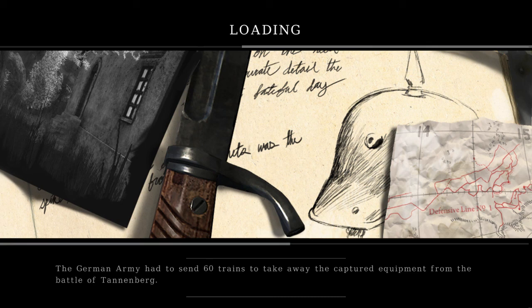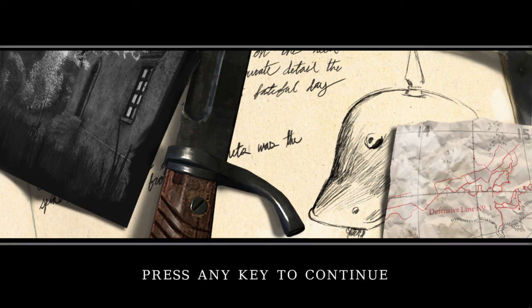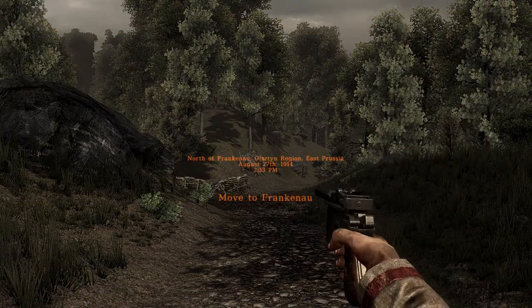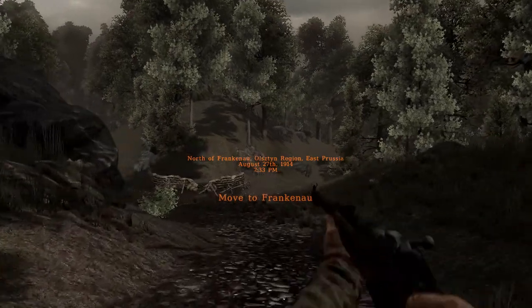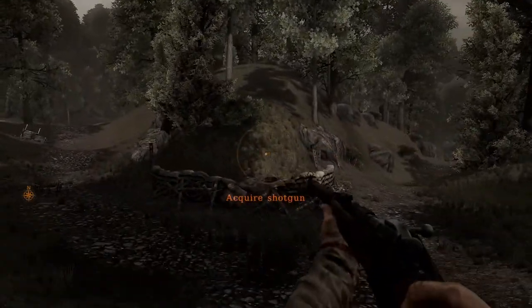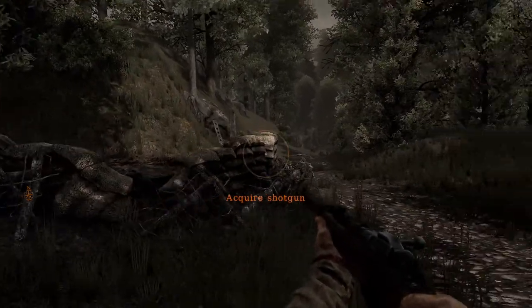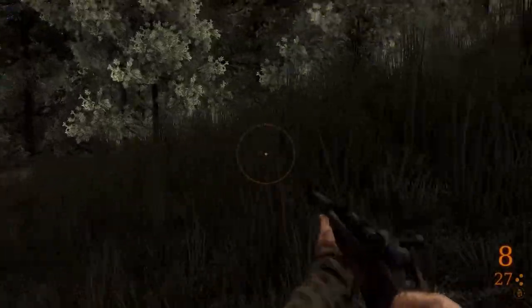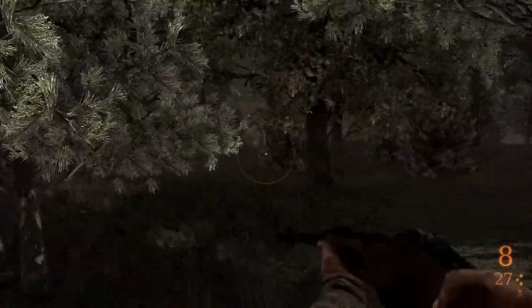Hello, this is your Evil Twin, welcoming you back to Let's Play Darkest of Days. We're back in the First World War. We have an objective to acquire a shotgun, but first we've got a German patrol heading towards us. So I'm going to try and sneak into the woods and see if I can surprise them.